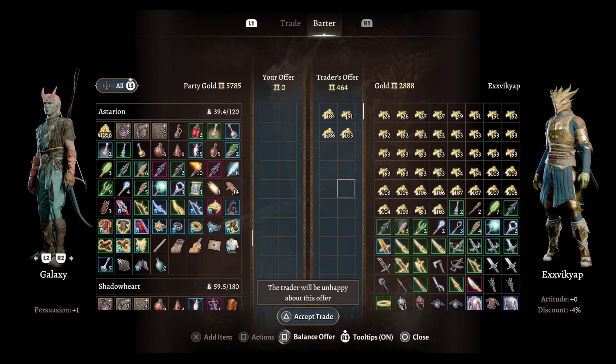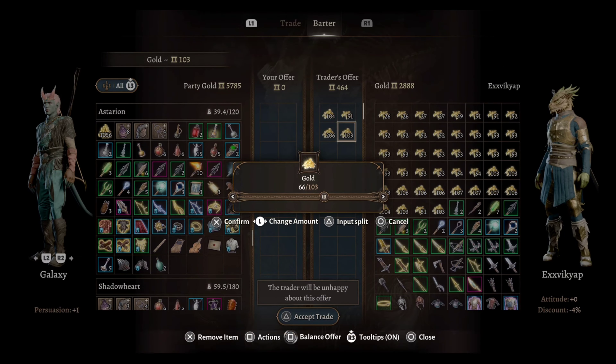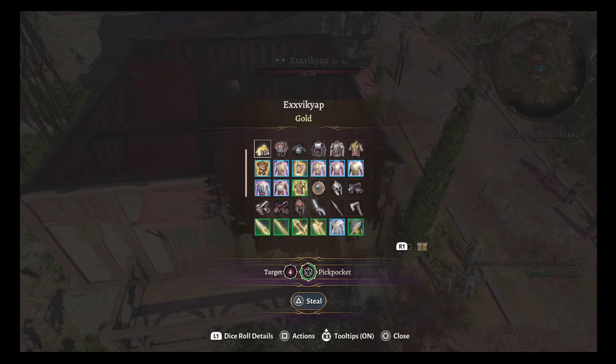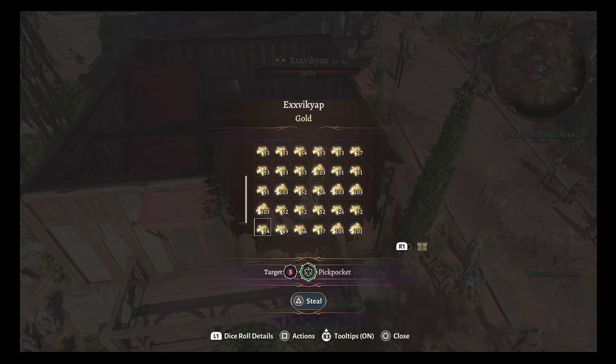I usually do it at around 120 gold or less because that makes the rolls a lot easier. Then all you have to do is buy something or sell something in the barter menu, and that will make it so that all these little stacks of gold stay separate in the trader's menu.